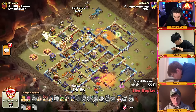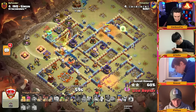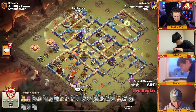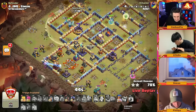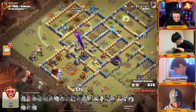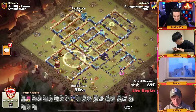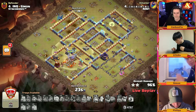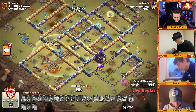The warden and hawk coming in with the royal champion, popping that warden ability, continuing through towards the eagle artillery. The queen is going through this wall trying to get to the poison spell. More hogs trickling in from the left side, though a lot have been removed. The royal champion moves through with a haste and hogs from a hog rider puppet. The RC goes invisible, pops the ability, takes down the monolith — Stars has got a three star! This war might just come down to judge voting.